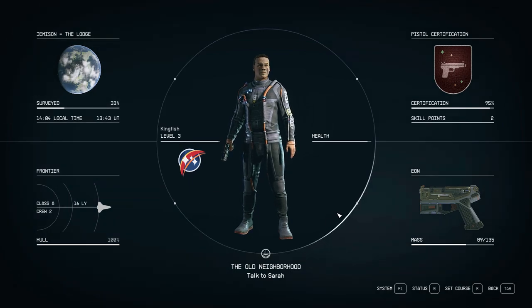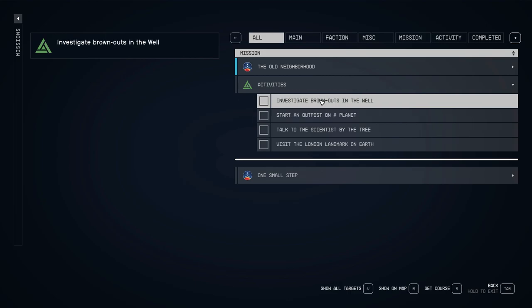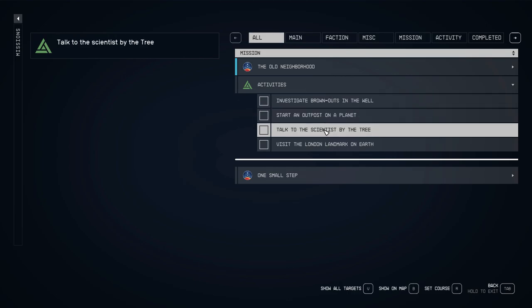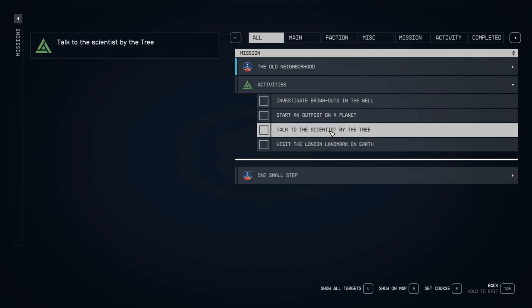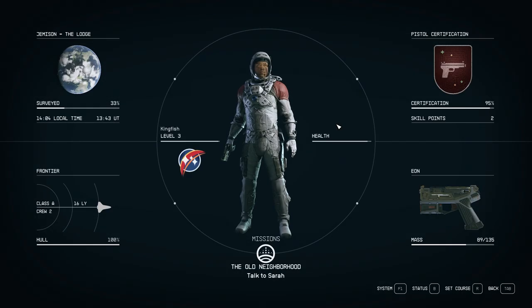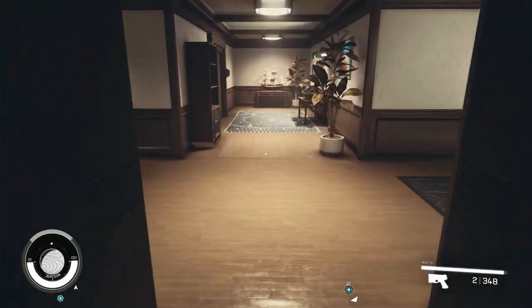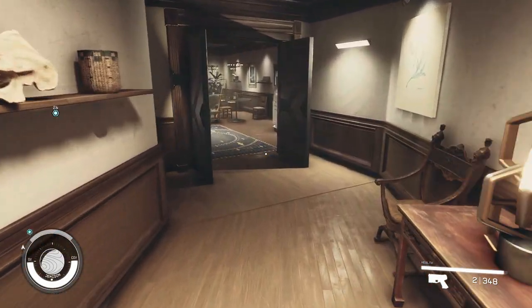Now let's check our activities and see what else we had. Check out the missions — start an outpost, talk to the scientist by the tree, and visit the London landmark on Earth. Oh wow. We'll get there at some point. But let's go investigate those brownouts in the well — nice, easy tasks to get started with.